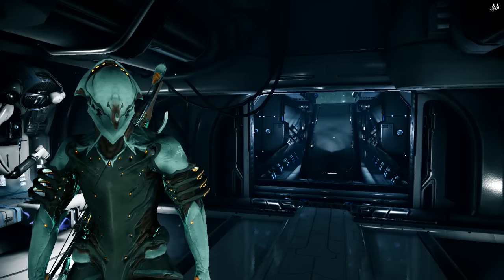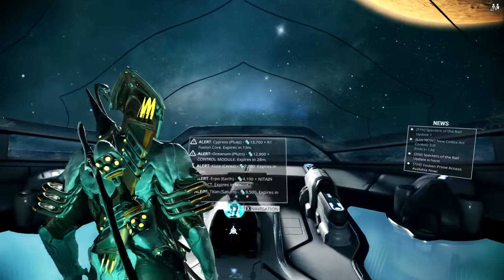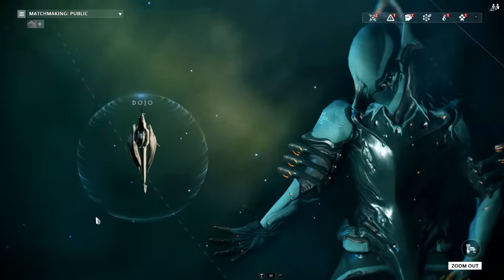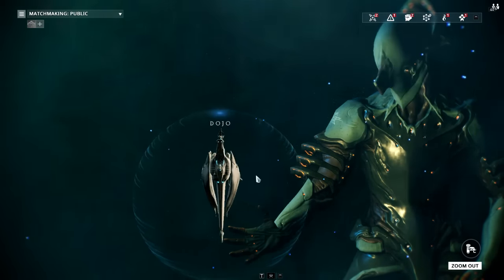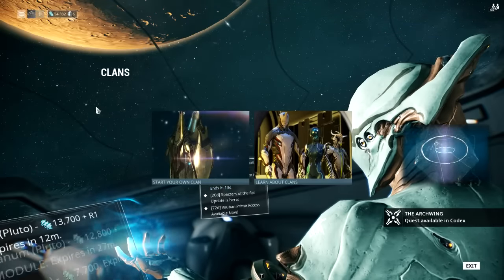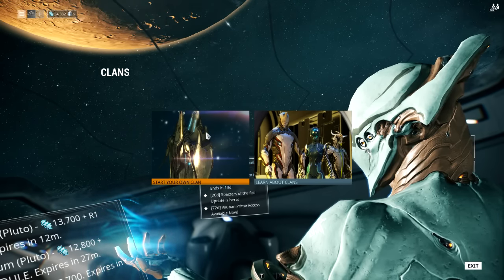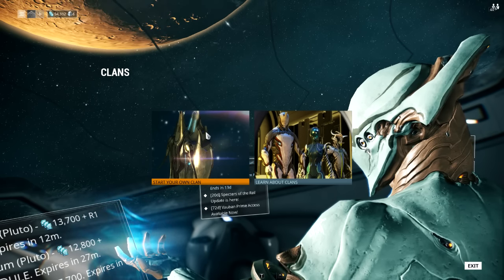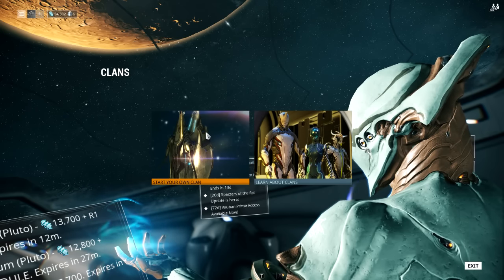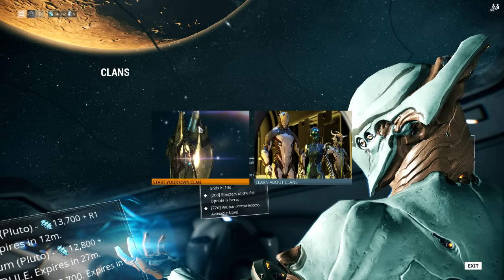There are a bunch of mods dropped from what is known as the Orokin Derelict — an abandoned void tile set we haven't gotten to yet. The only way to get there is to join a clan. So if you go to your dojo and then to communications, you can begin your own clan or join an existing one. I'm going to be starting a beginner's clan for new players watching this.